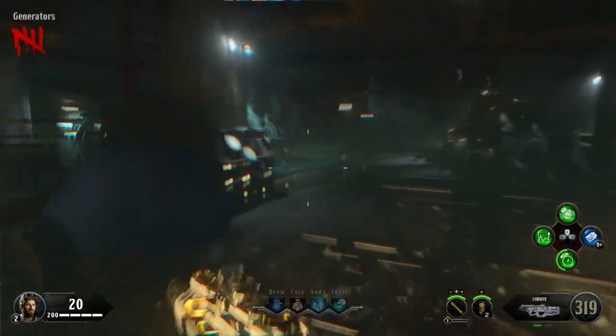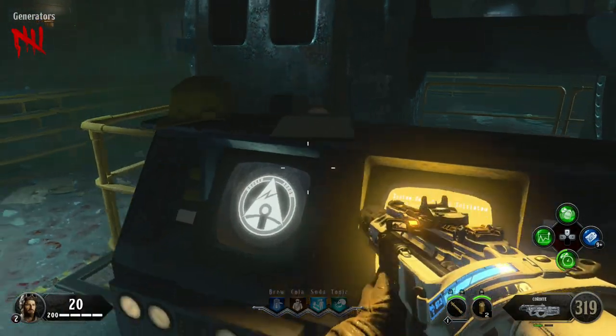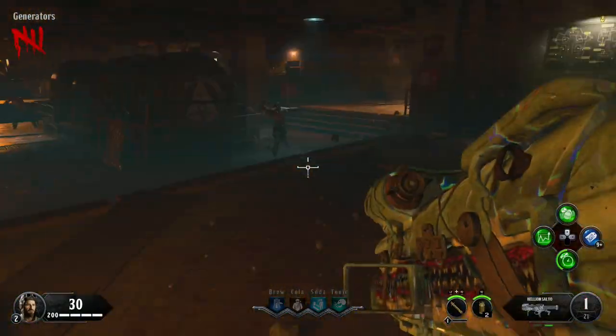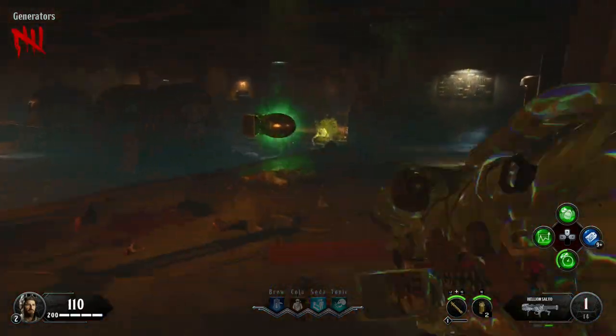Once you go inside the generator room, there's going to be a console that is lit up red, and all you have to do is press the activation button. You're going to do a one-minute lockdown — I sped this up in the footage — and all that's going to spawn is those new nova zombies.